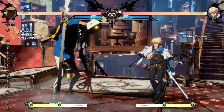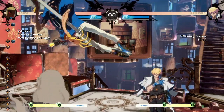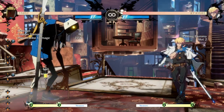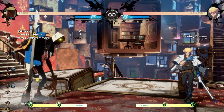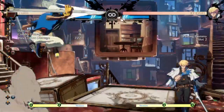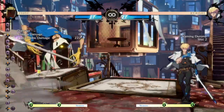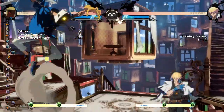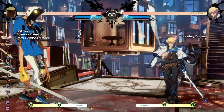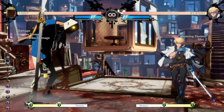I might be exaggerating, but I think I'm one of the Faust players who loves J.K the most. J.K, in my opinion, is one of Faust's best buttons, and I think it's a very strong aerial option that is not represented enough due to buttons like J.H existing and J.P being the go-to for many people since it's not very committal. And while J.K is very committal, I think it is very strong, and I'm gonna try and make the case for it in this video.